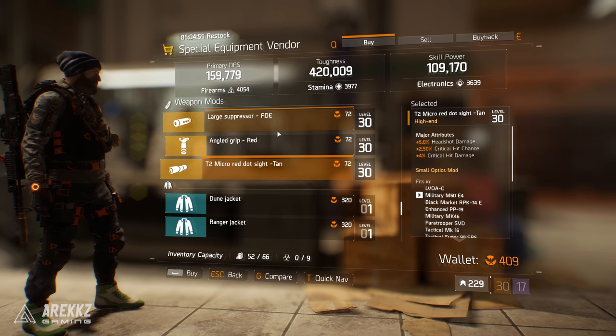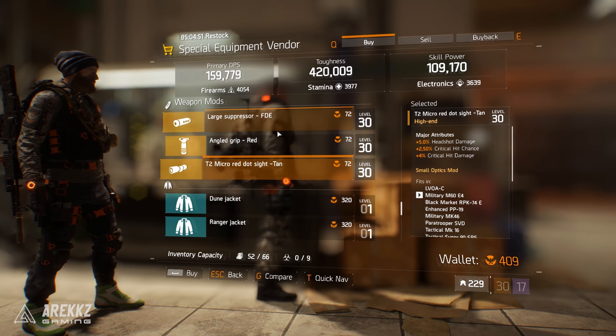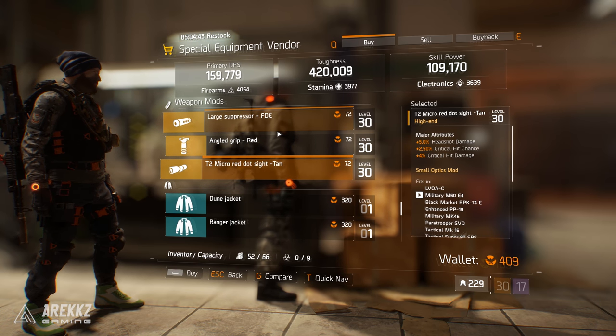Sensible use of world tiers to buy mods early on to bolster your weapons means you can get really good skill attributes cheaply, which will 100% tide you over until you have enough credits to burn through and start replacing those mods.